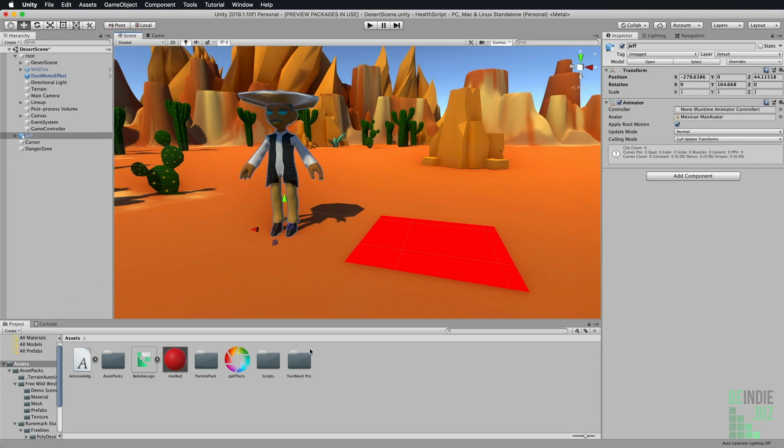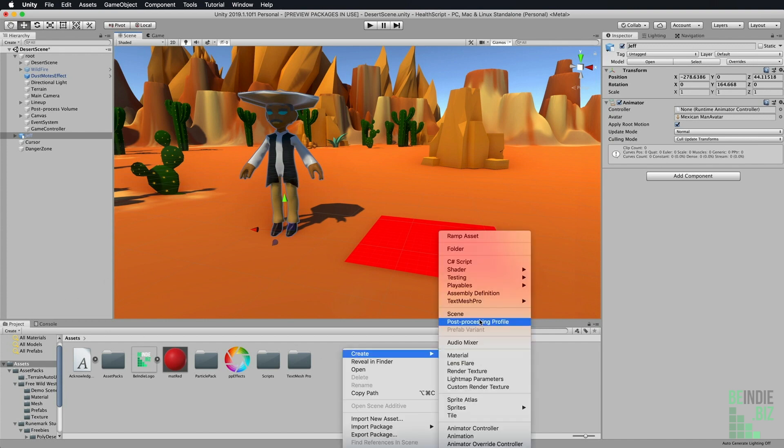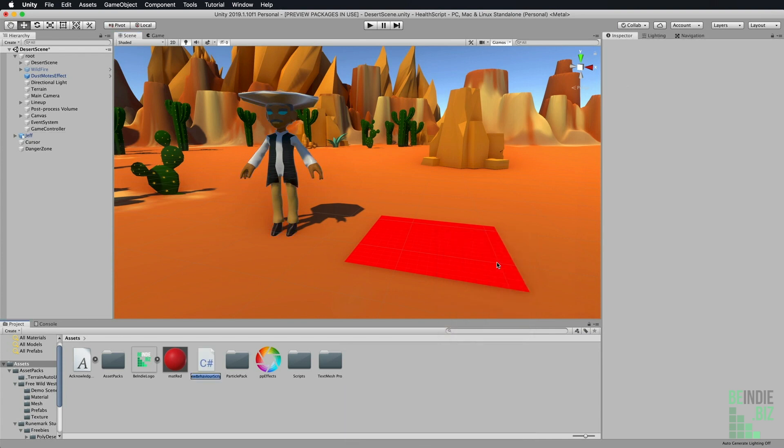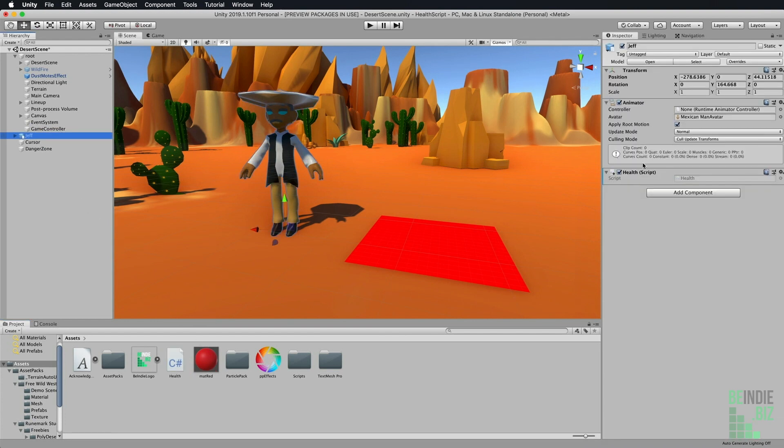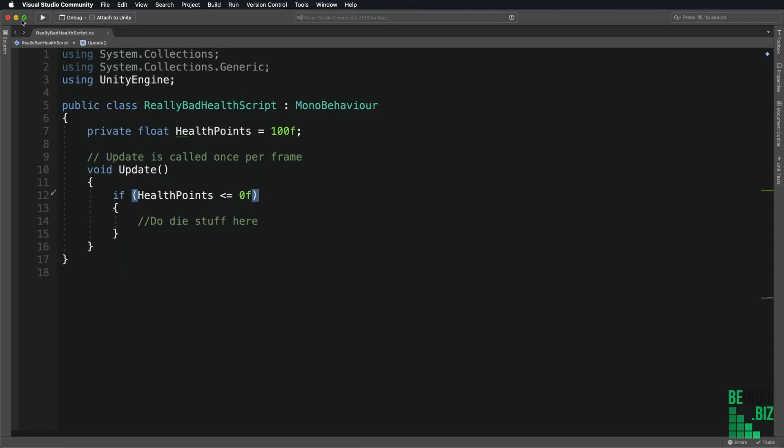I'm going to move down to the project panel, right-click, choose Create, and then choose C# Script to create a new script file. I'm going to call this 'Health', press return on the keyboard, and simply drag and drop the health script onto Jeff, our Jeff character. Moving forwards, when we complete this script, we're going to be able to drag and drop this onto absolutely anything we want to give health scores or health value points.